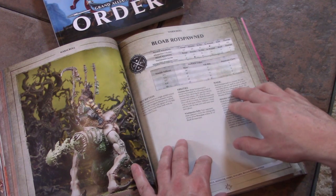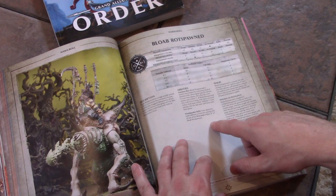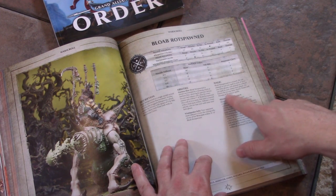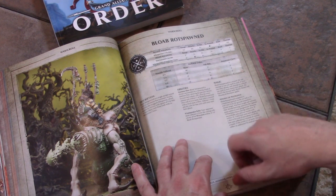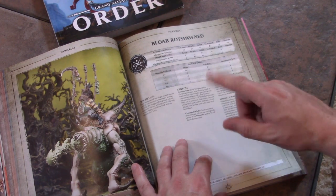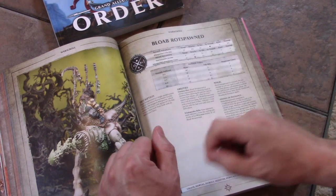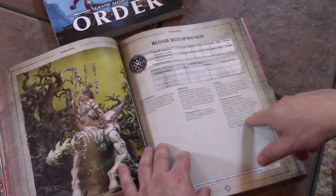Wizards can cast one spell and unbind one spell — attempting to dispel an enemy wizard. They all have Arcane Bolt and Mystic Shield. Mystic Shield gives plus 1 to the save. Arcane Bolt does D3 mortal wounds to a unit within 18 inches — you don't roll to hit, you just roll the D3 and they take that many wounds. Only the casting roll creates variability.